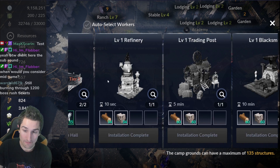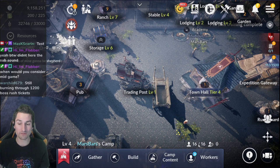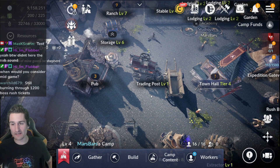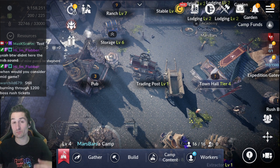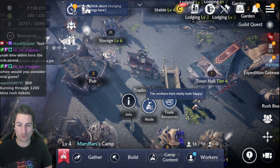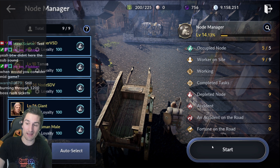It looks like we actually have everything else, which is fine. You jump from 16 workers to like 25 workers the second you hit Town Hall Tier 5 — well, you have to hit Tier 5 and then upgrade all of your lodgings plus build a new one, but it's a massive jump. So let's jump into the trading post and talk about the node, because this is actually a pretty intense part of the game.